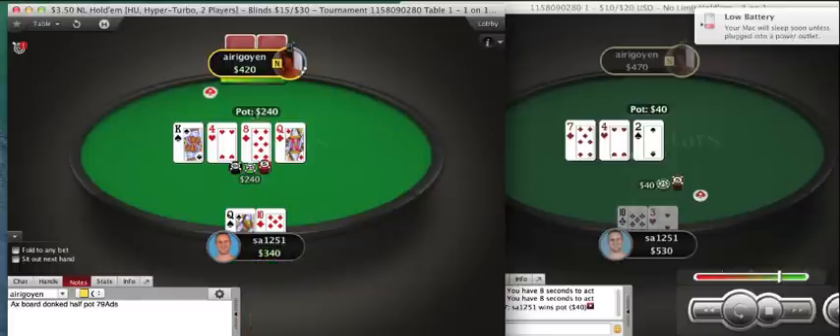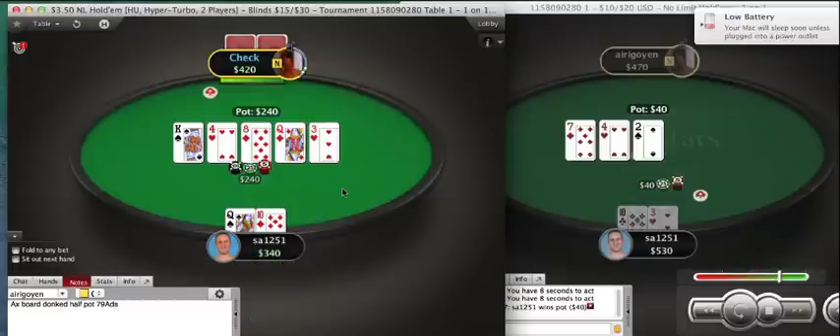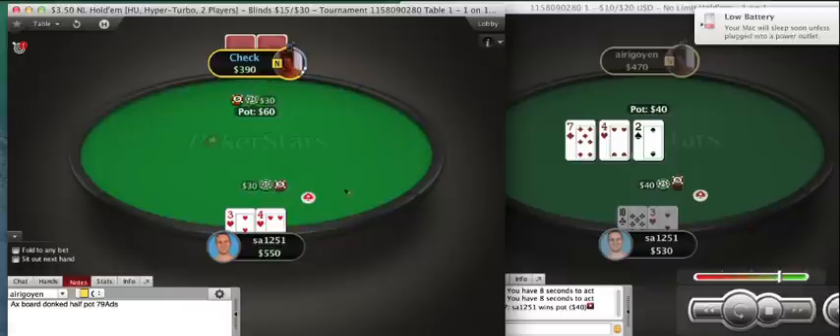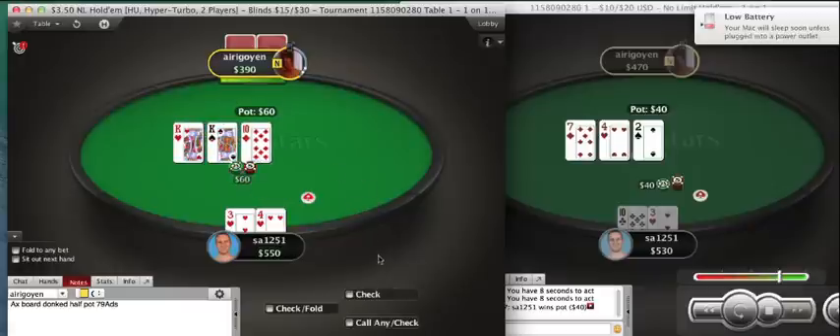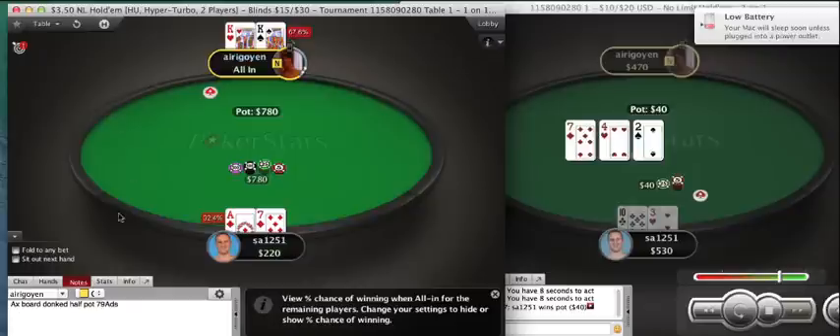Here I will check-call the river. With queen-ten you have some high card showdown value, backdoor straight draws, and against certain opponents you get more value when your queen or ten hits because it's fairly disguised. I will limp my 3-4 suited. Bet the flop here — just an easy shove against the min-raise. Let me get called by kings. Very standard hand.